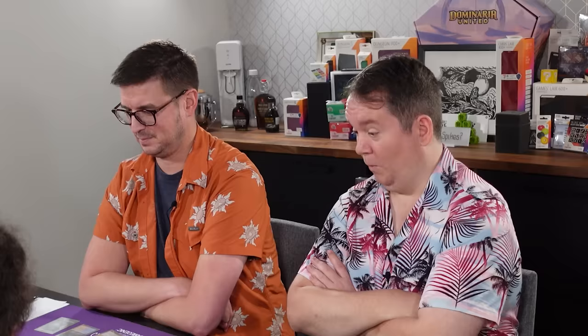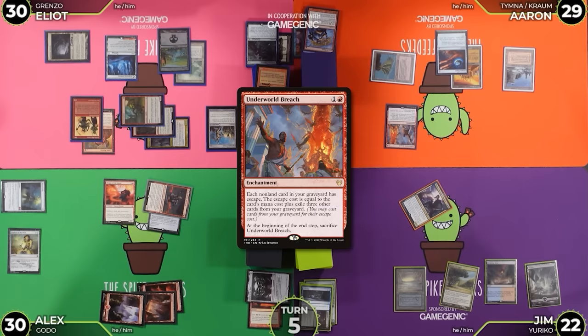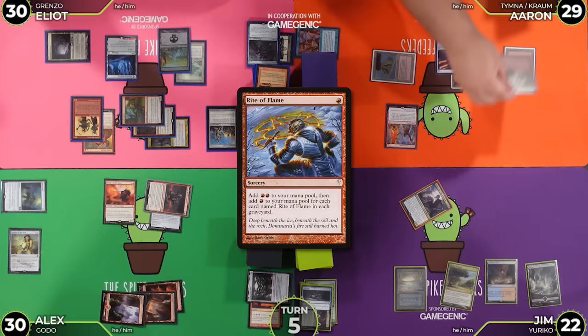4 red — Underworld Breach. I'm passing priority on Underworld Breach. Yeah I'm passing priority. 2 in the pool — I'm going to cast Gamble, going down to 1. Exiling Lotus Petal, Deflecting Swat, and Force of Negation. Resolve Gamble.